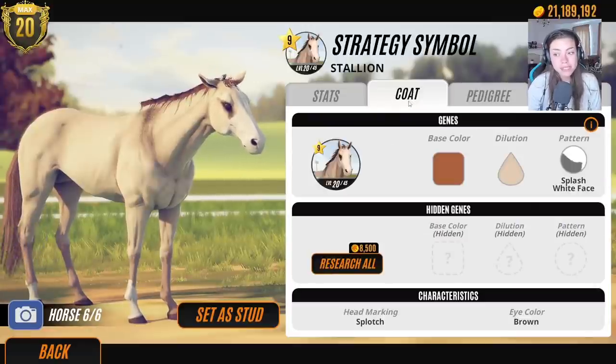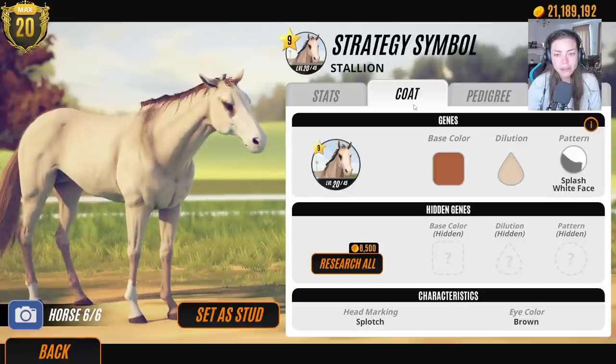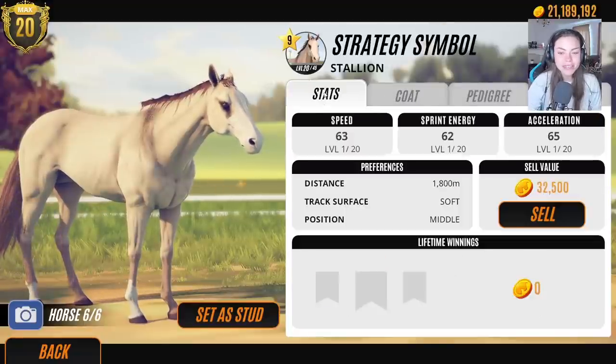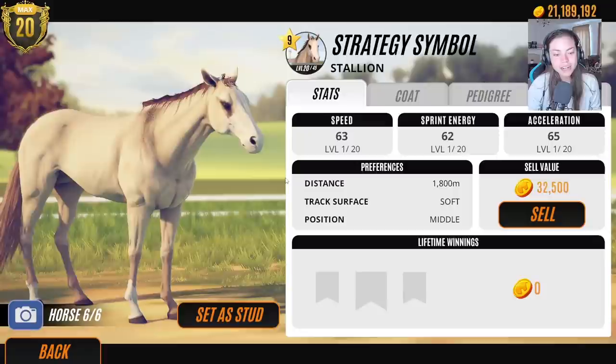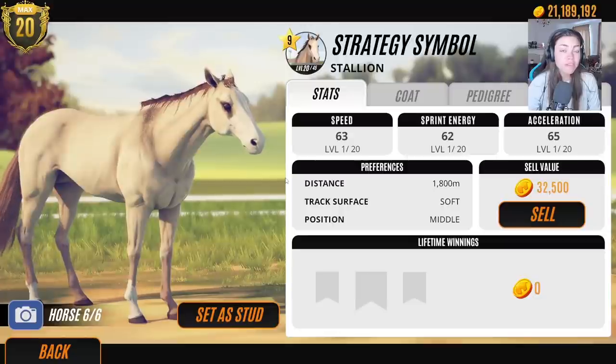I'm about to have a riding lesson on Misty — we're starting jumping, so I might film it, but I might fall off! I'll just wear my body protector and see what happens. I've had Misty for about two years. She was very green when I bought her as a four-year-old — she'd just come over from Ireland and done a little bit.